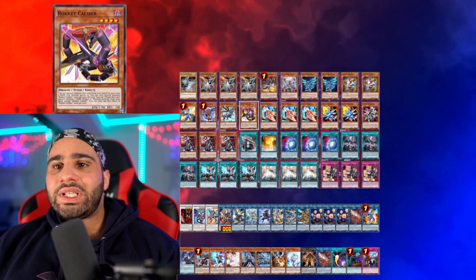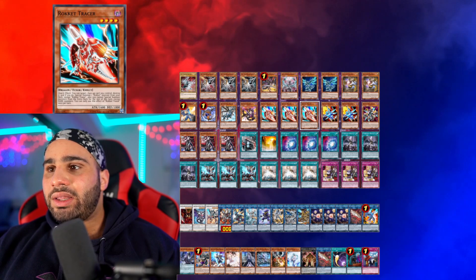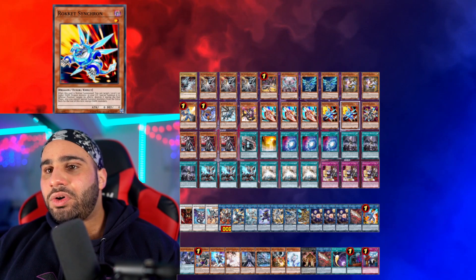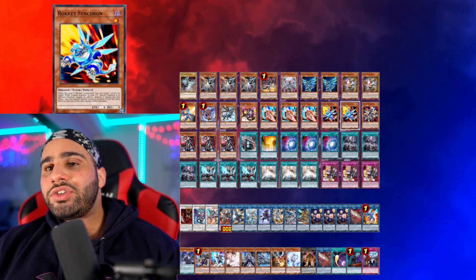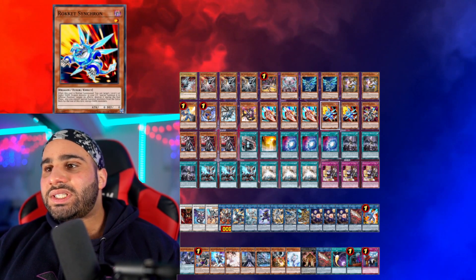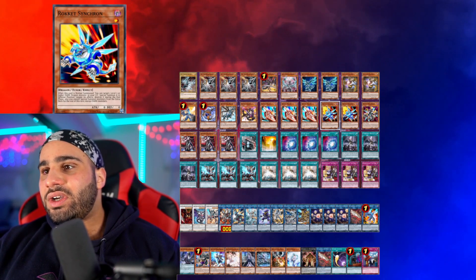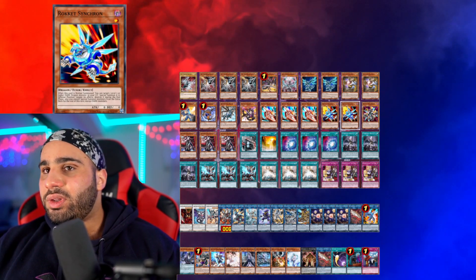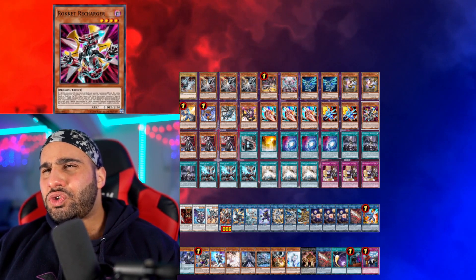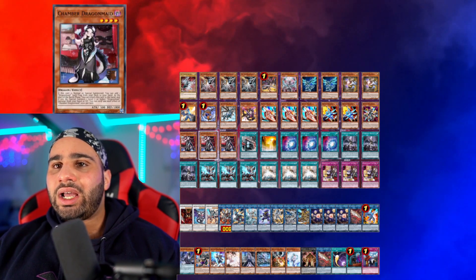One Rocket Caliber — I showcased the combo with this card in my combo video. If you don't want to play it that's fine, but it's a level 4 tuner that can summon itself and it's a Rocket monster so it can come up. Three Rocket Tracer — two is also a very respectable number. Two Rocket Synchron: great normal summon, level 1 tuner, and a card you can summon off of Needle Fiber, so this plus Chaos Ruler can make Hot Red. In top deck mode this is one of the best cards to draw. One Rocket Recharger — playing two isn't super necessary but it's a possibility.